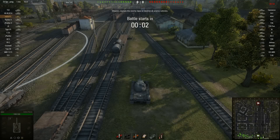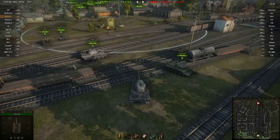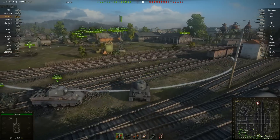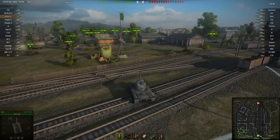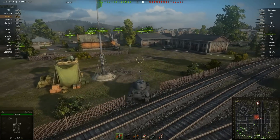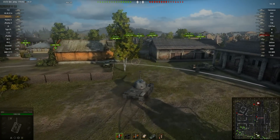Welcome back to The Good, The Bad and The Ugly with the Mighty Jingles in World of Tanks. We're starting off with an Indian Panzer replay — this is Keksi driving an Indian Panzer, a tier 8 German medium tank, one of the newer ones introduced a couple of patches ago.